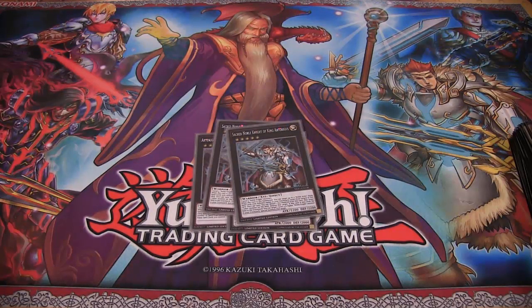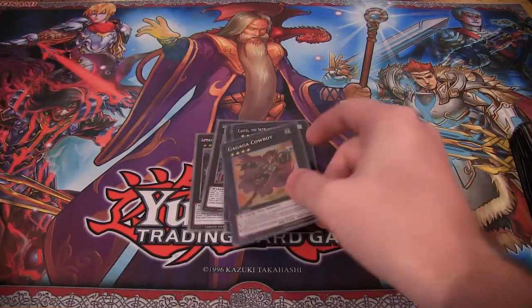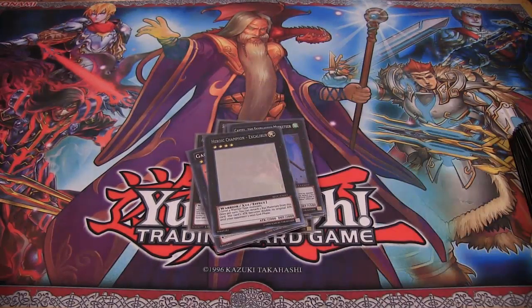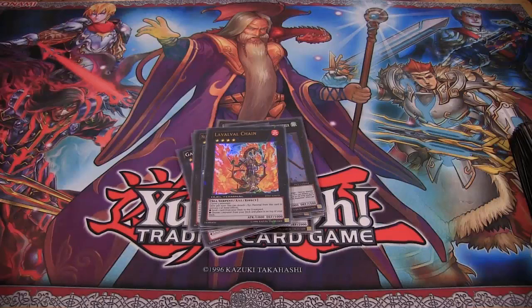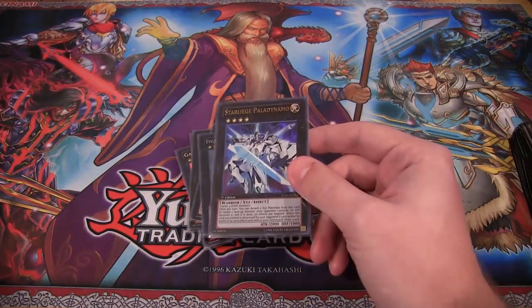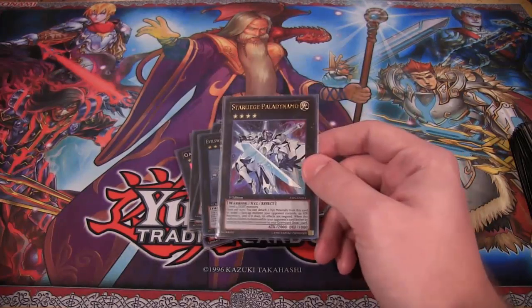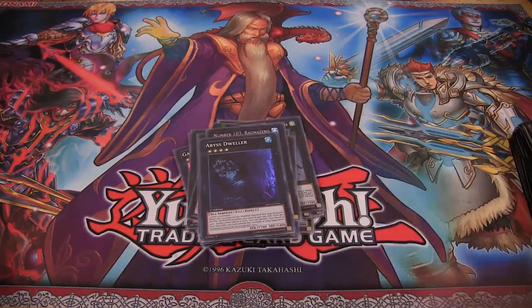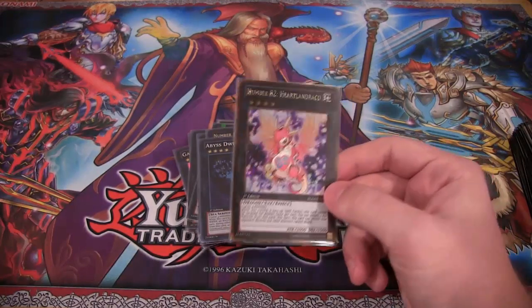For the other staple Extra Deck cards, we have two Castel the Skyblaster Musketeer — pretty much a staple, you've got to have at least one. Gaga Cowboy. Heroic Champion Excalibur — you've got to have this with anything involving Level 4 Warriors, it's so easy to bring out and hits 4,000 attack. Number 101. Xyz Law Chain, because it's like another Foolish Burial so you can set up plays. Evilswarm Exciton Knight. Star Seraph Paladin Amano. Since we now have Light monsters in the deck, you want to use this — it's easy to bring out with great effects. Number 103 Ragnazero, Abyss Dweller, and Number 82 Heartlanddraco — since we have face-up Spell cards on the field, you can use this effect fairly easily and it works well with Noble Knights.